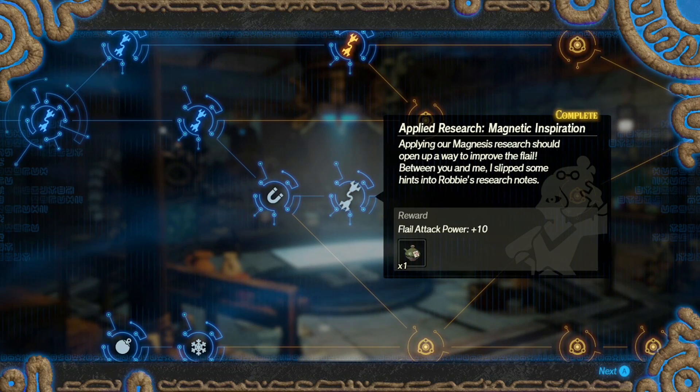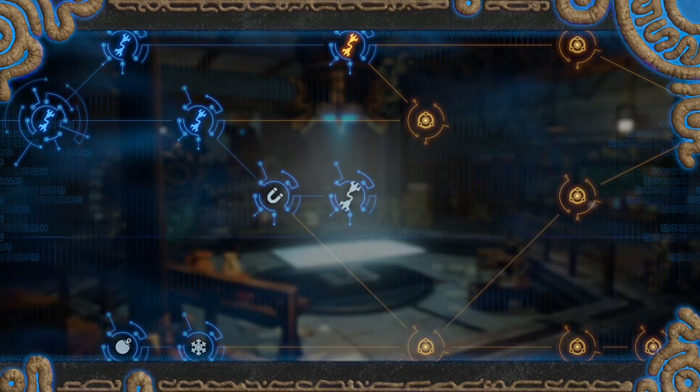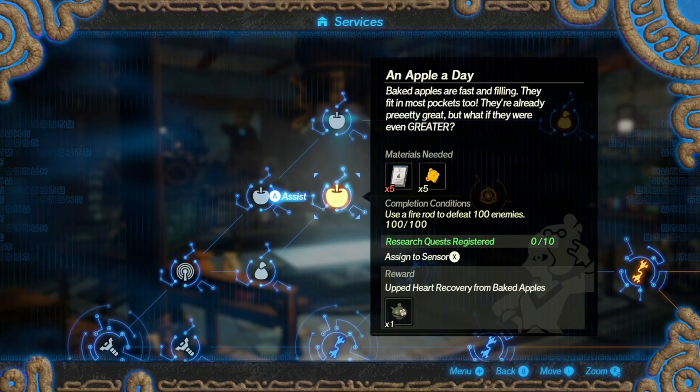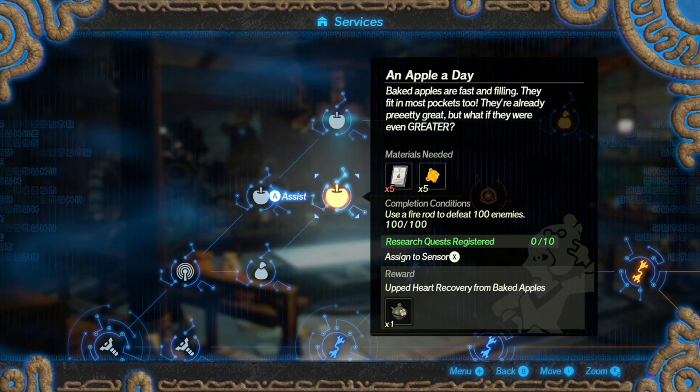Applying our magnesis research should open up a way to improve the flail. Flail attack power has gone up by 10 — that's really nice especially because we're about to do this horde thing. Oh why can't I do this — I need the material properties, those like never show up.